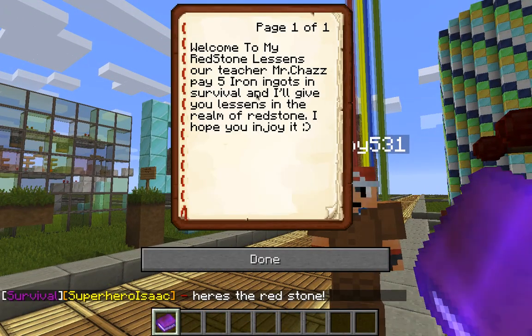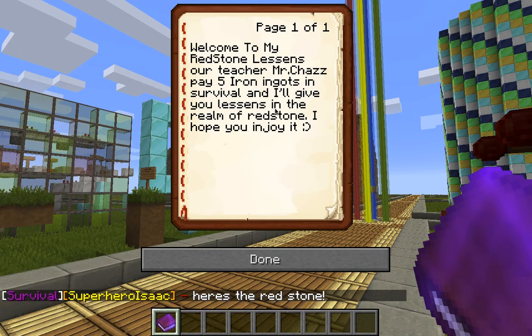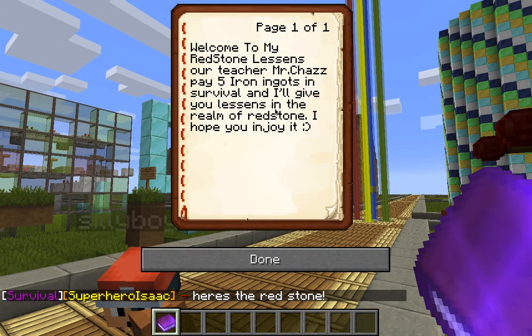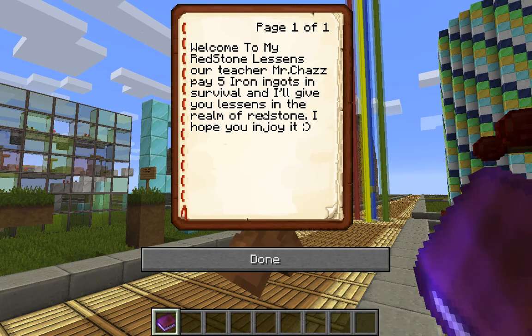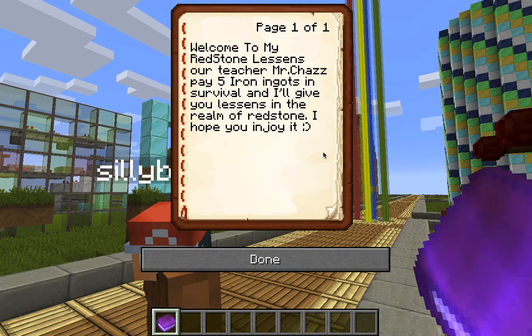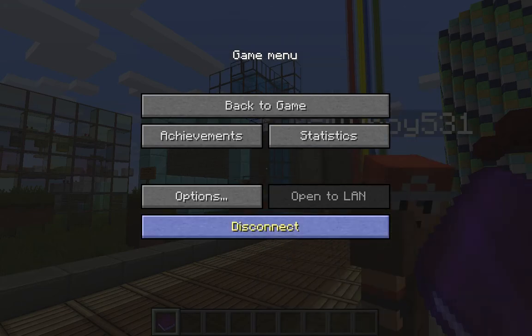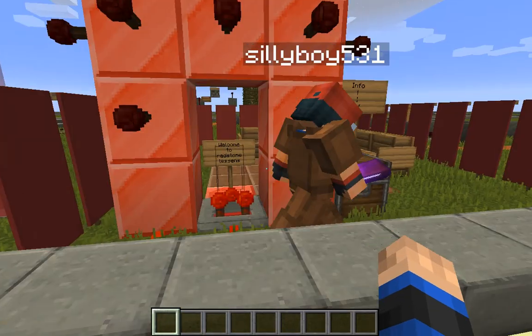Alright, read the book. Welcome to my redstone lessons. I'll teach you. Mr. Chaz, pay 5 iron ingots in survival and I'll give you lessons — spelled lessons wrong — in the realm of redstone. I hope you enjoy it. I was derping out. I spelled it wrong.